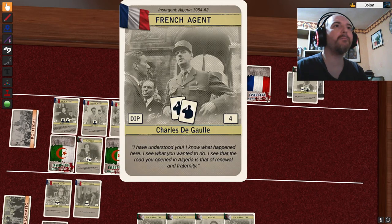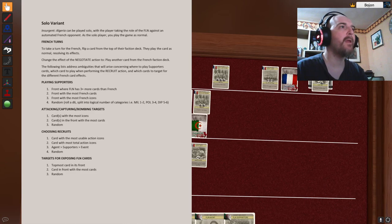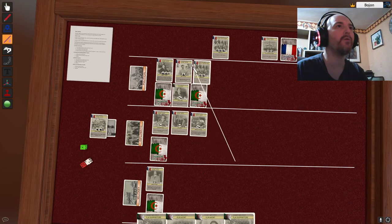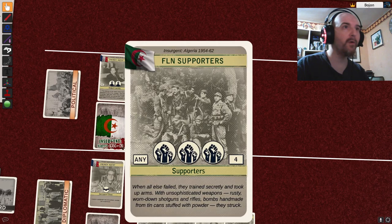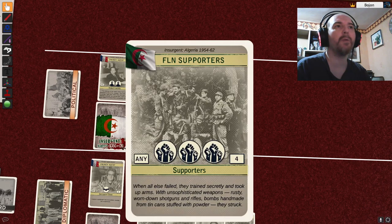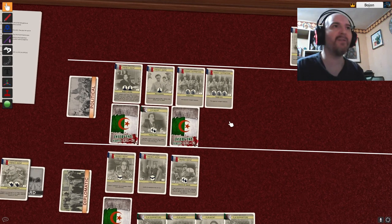Back to French — a French agent does some recruitment, goes to diplomacy, draws two cards. It'll definitely be this one. Supporters go to front with the most French icons — that's here. Let me check the hidden icons: I have three here, four, and two — that's six against five. He has eight, but he doesn't have eight more than me. I need to do something there.